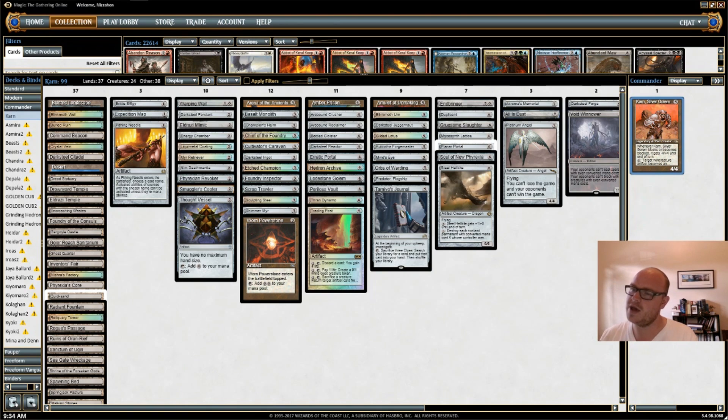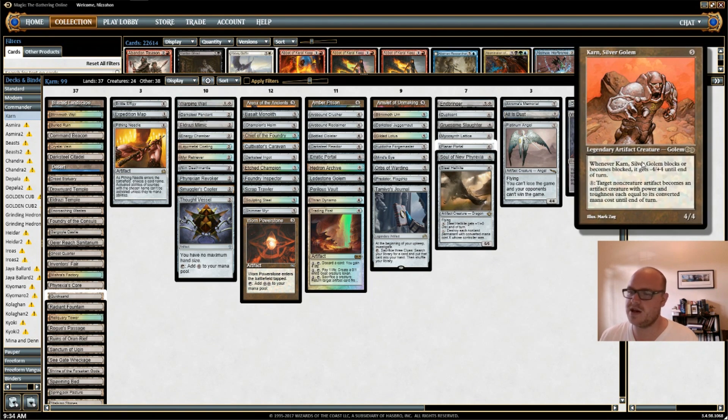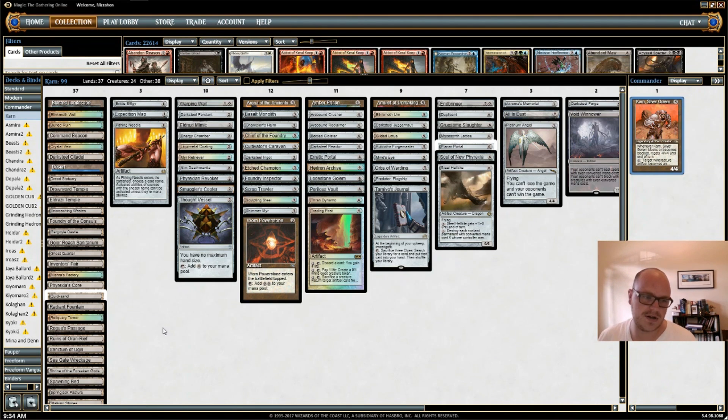I still love the card Karn, Silver Golem, and you can do some silly things with him. He's kind of a weird card — he's a five mana 4/4, and he has the ability, most importantly, to turn non-creature artifacts into creatures with power and toughness equal to their converted mana cost until end of turn. So he can turn your table full of mana rocks into an army. He also becomes a 0/8 when he blocks or is blocked, which means he's not the greatest at getting in for commander damage, but he has cards around him to do the work.